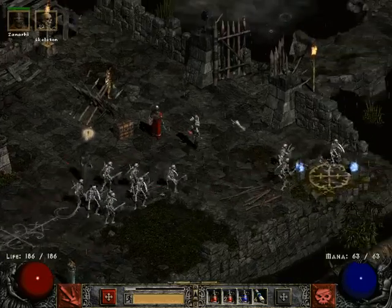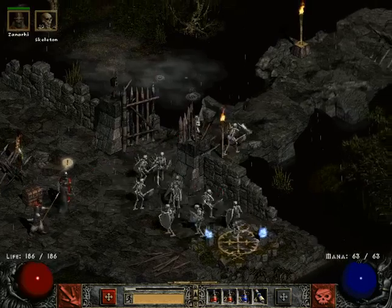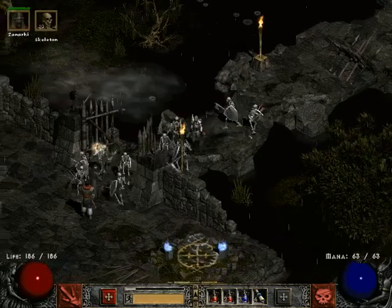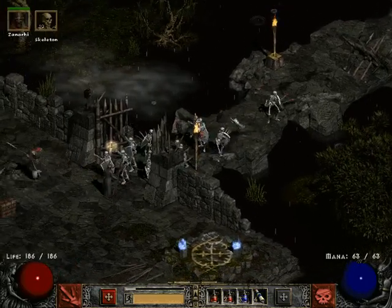The thing about Act 3 is that you don't get a quest right away — you have to go out in search of it. Follow me to danger, Deckard Cain! Come on, right through the gates! You'll be fine — right past Dave, make your way.